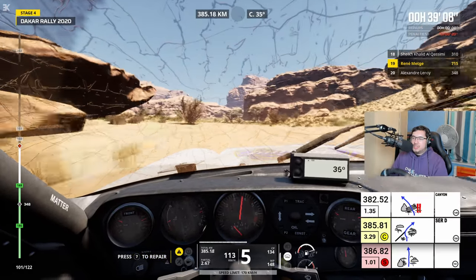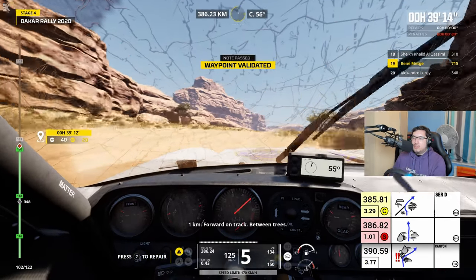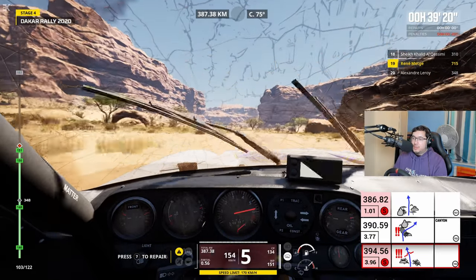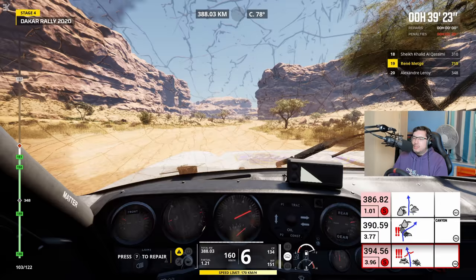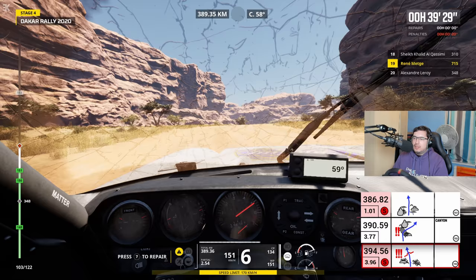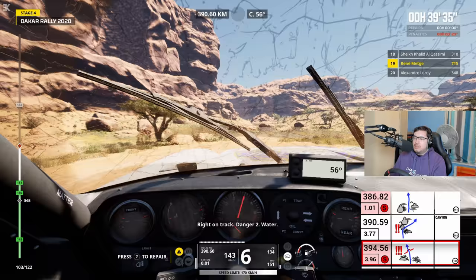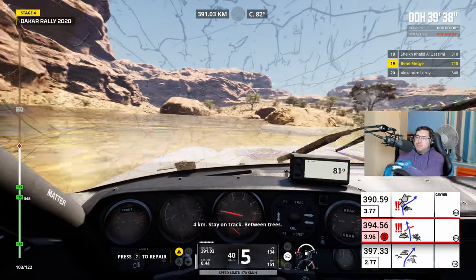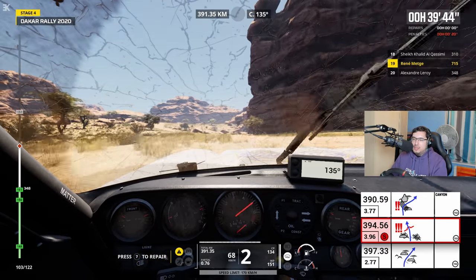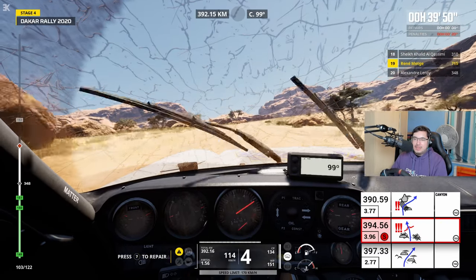That's too much. Serré à droite, cap 25. 1 km, continuez sur la piste, entre les arbres. Just keep four on the road, all right? 2 km, virage à droite en approche. Attention, danger 2. À droite sur la piste. 4 km, restez sur la piste, entre les arbres. How do I avoid the rocks? I braked on the down slope there — very lucky, very very lucky.